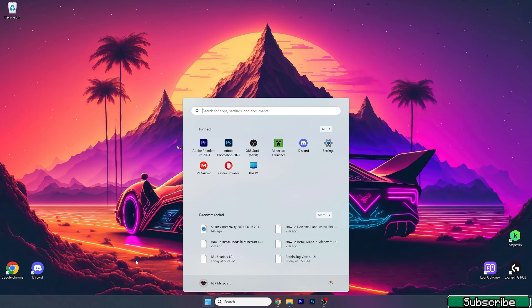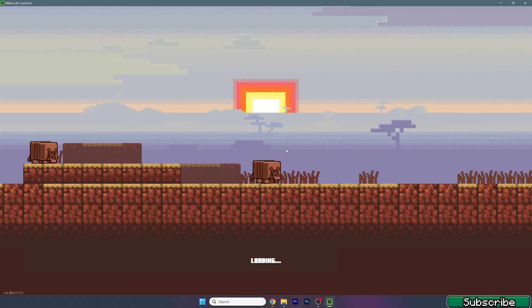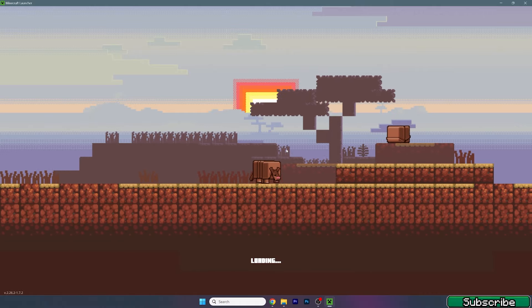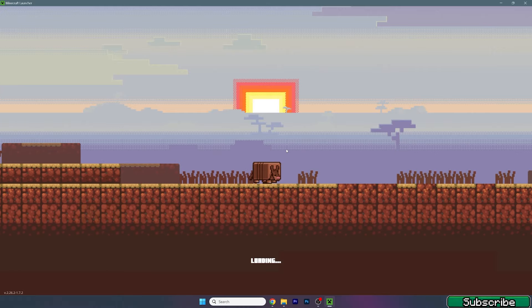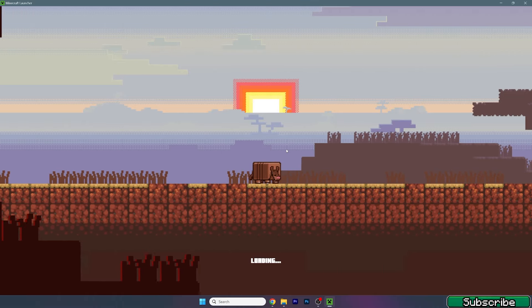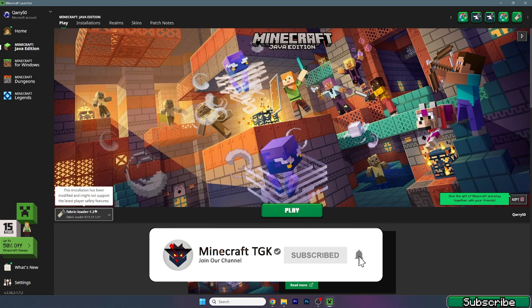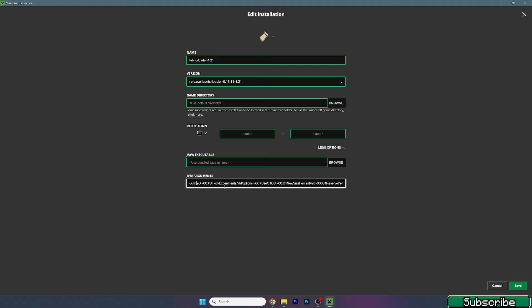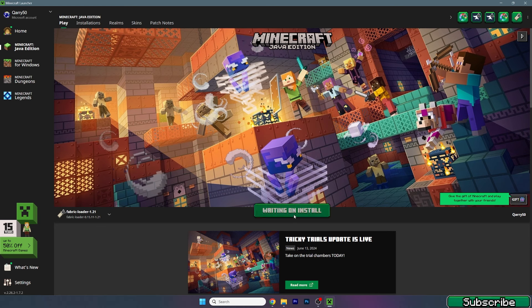After confirming that, we can go ahead and open up the Minecraft launcher. We need to make sure that we are launching the correct version — for us, it will be Fabric 1.21. Wait a bit until it loads up. Once in here, make sure you're launching Fabric loader 1.21. If you go to installations and edit, you can add more RAM, which will help performance, but if you have a low-end PC, skip that. Then hit play and wait until we get to the Minecraft menu.